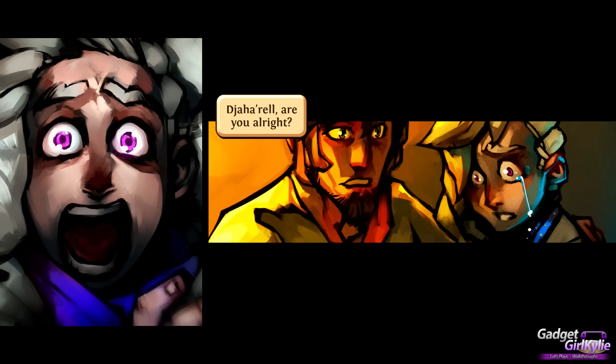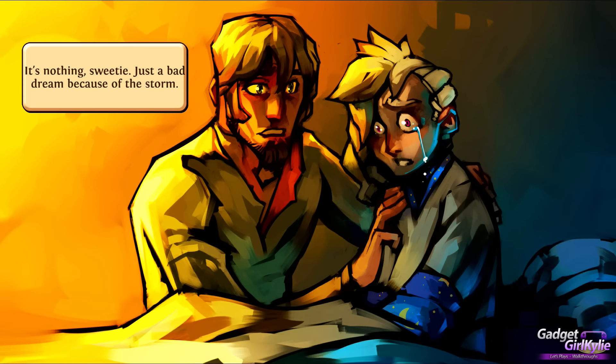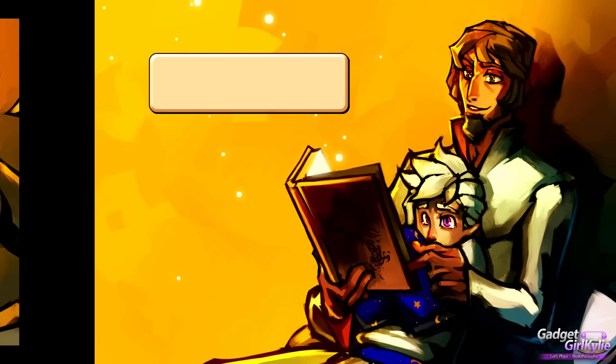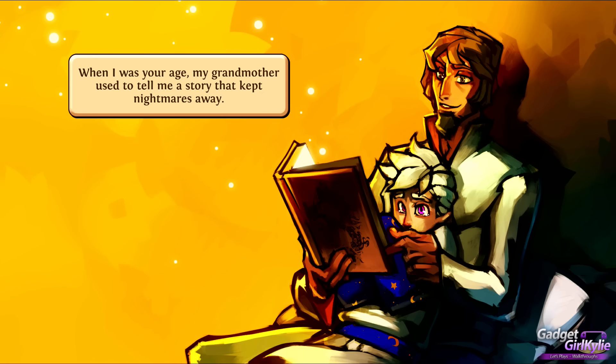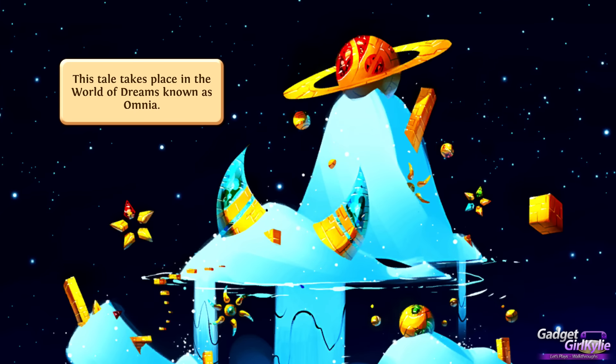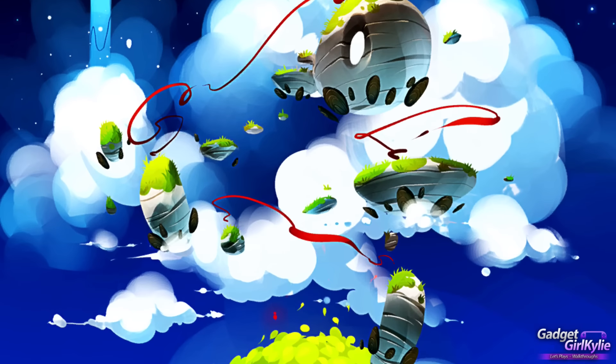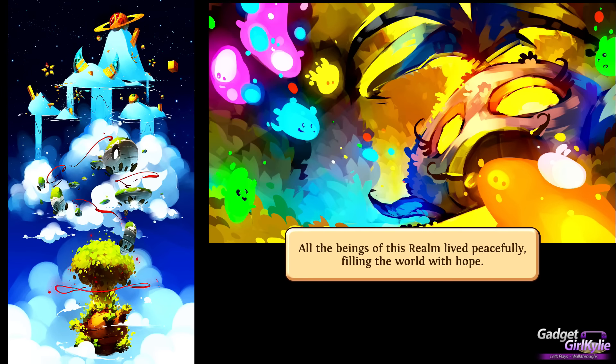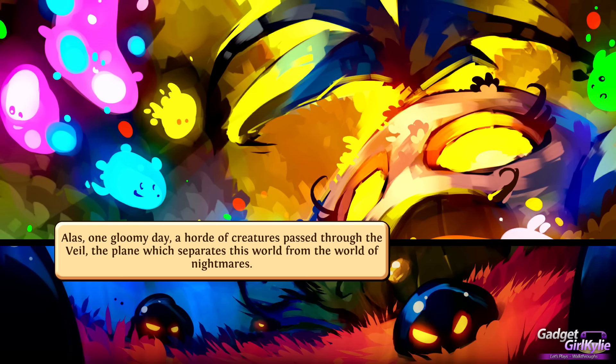In the opening cutscene, a grandmother tells a story: 'When I was your age, my grandmother used to tell me a story that kept nightmares away. This tale takes place in the world of dreams known as Omnia. All the beings of this realm lived peacefully, filling the world with hope. Alas, one gloomy day a horde of creatures passed through the veil from a plane which separates this world from a world of nightmares.'